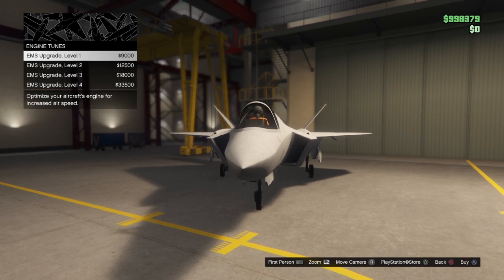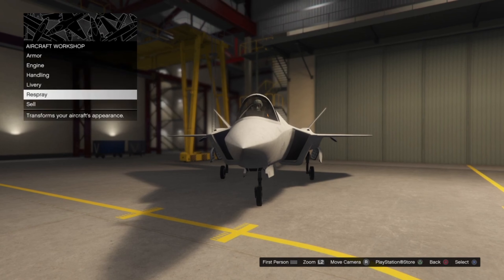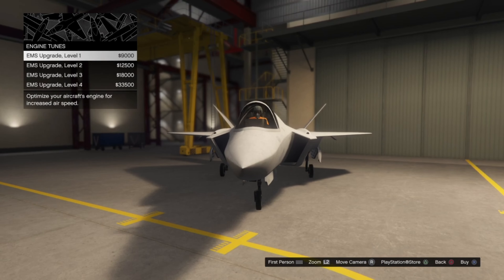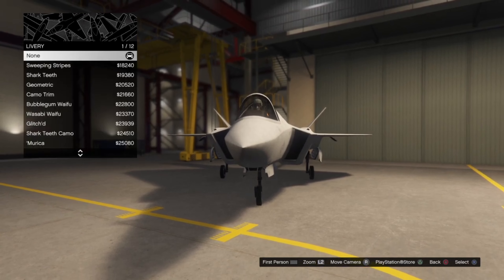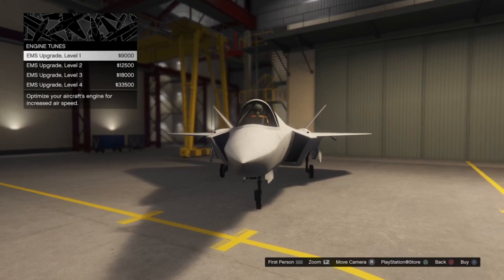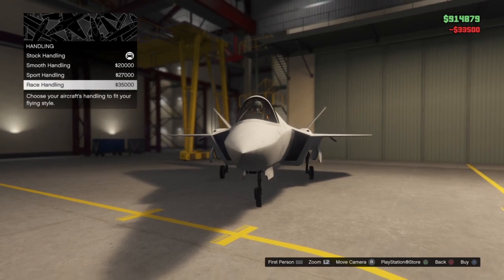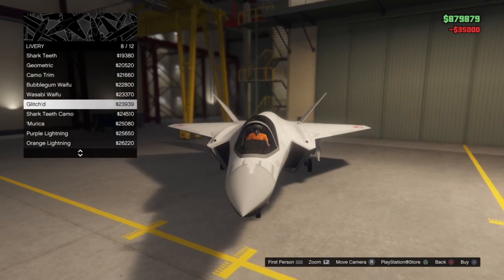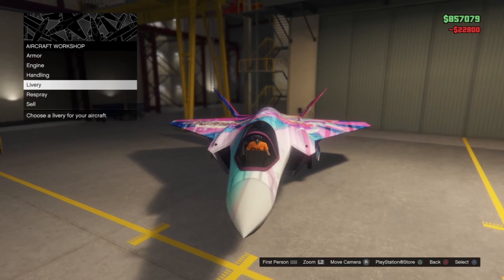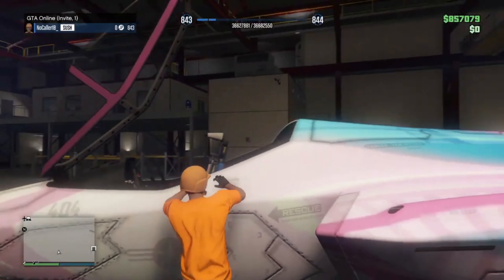We can modify armor, engine, handling, livery, respray, and we can sell it for 2.7 million. Hopefully I'll come up with a glitch to either dupe them or keep selling them. We're going to upgrade the armor, then the engine, the handling, and the livery. We've got a bunch of liveries — I'm going to pick that one. This one is probably going to be my favorite. As you can see, we are fully upgraded.